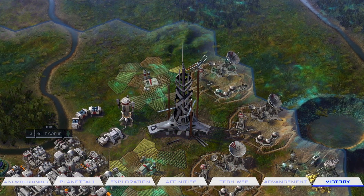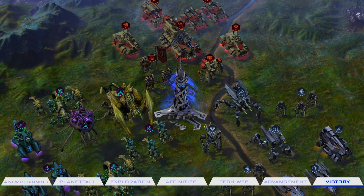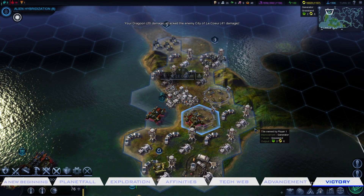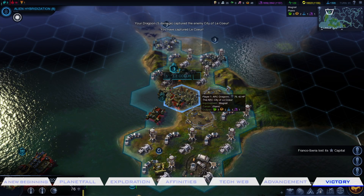In the Contact Victory, you will discover a mysterious signal, decode it, and build a beacon to attract a benevolent advanced alien race and serve as ambassadors for humanity. In the Domination Victory, you conquer your opponents and capture their capitals while keeping your original capital, becoming the unquestioned ruler of the planet.